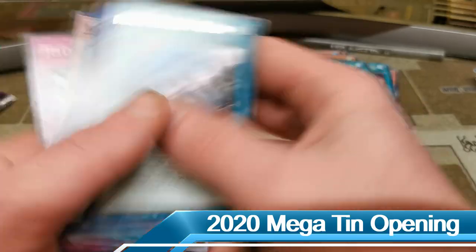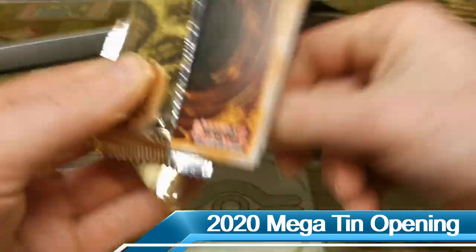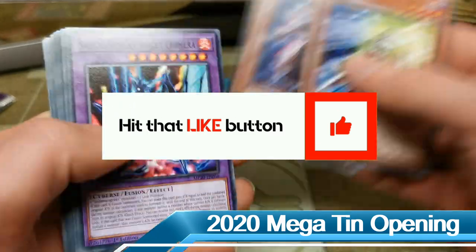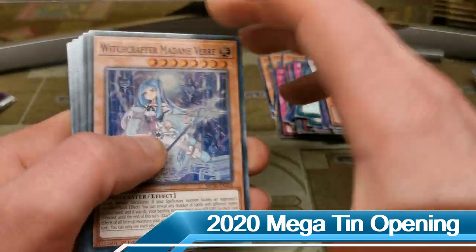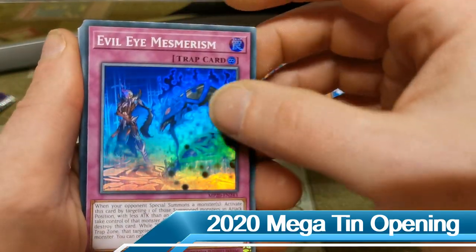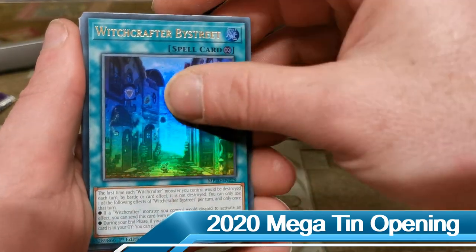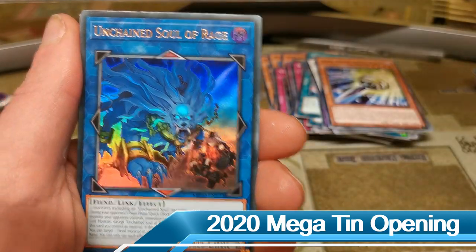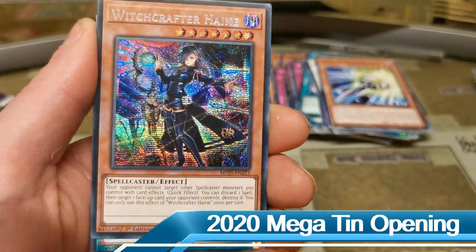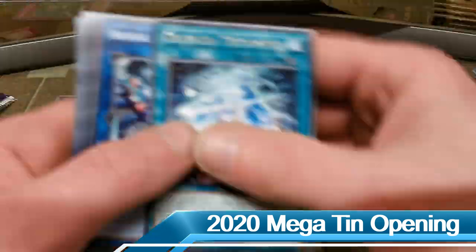We're just going to crack straight into the second tin. Hit that like button, give me some more luck and we will see if we can improve! We have Time Thief Bezel Ship and an Evil Eye Mesmerism. Getting into our ultra rares — we have a Witchcrafter Bystreet. Our next ultra rare is a link monster, an Unchained Soul of Rage — no Appaloosa yet guys, I'm getting a bit concerned. Our secret rare is a Witchcrafter Haine — that was fetching a little bit of value before the megatin reprint since it was an Infinity Chaser card.